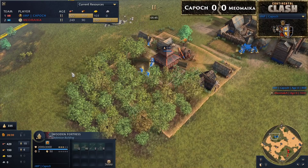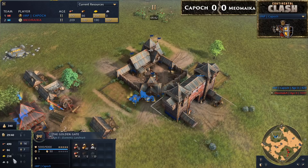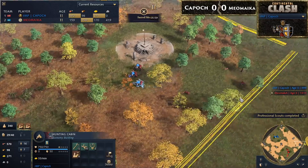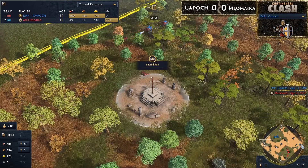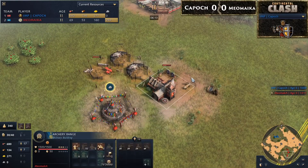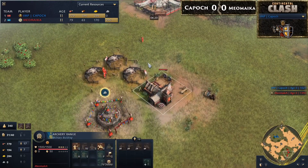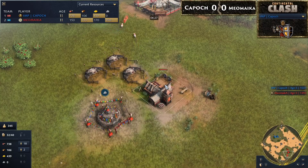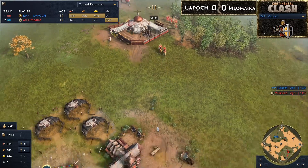That tower aura is valuable on this big wood line — at some point you'll need to replace the lumber camp. Kaposh is at 350-360 food with decent gold and Professional Scouts in. He's starting on the far-right deer patch, knowing he has time to pick up his own patch too — might as well take the ones meant for his opponent. Now Mel Maker is going Mangudai. The Mangudai is a cavalry archer style unit that can shoot while moving, unlike Rus cav archers, but it's very expensive even when trained in batches of two.